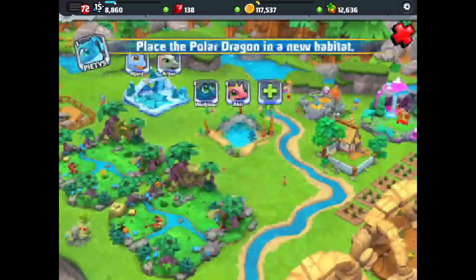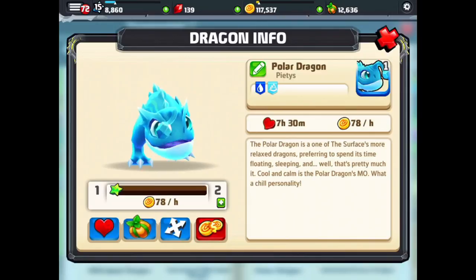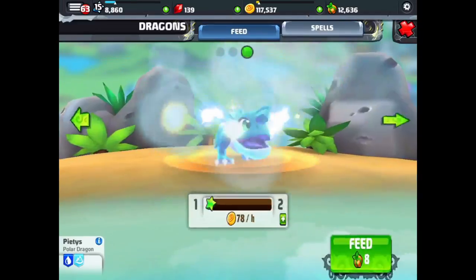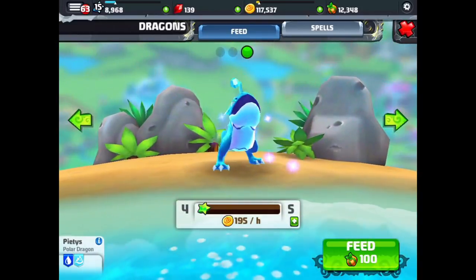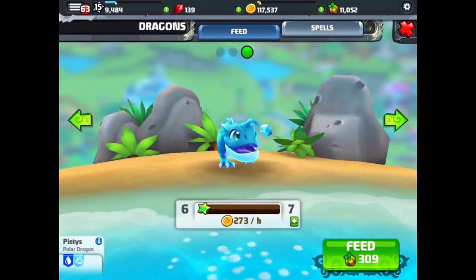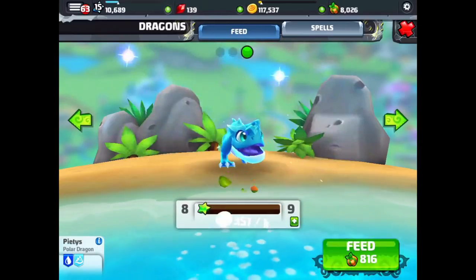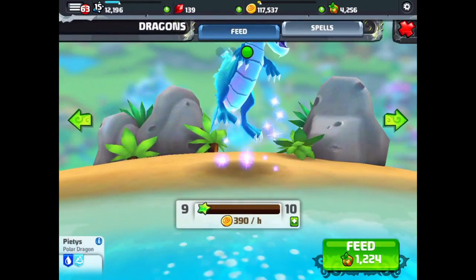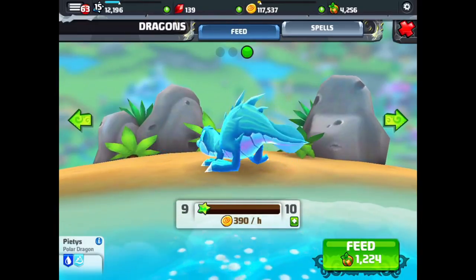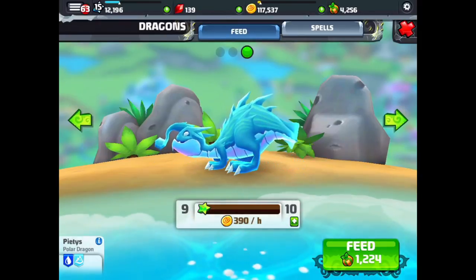We'll place it right here in the water habitat. It opens up the book and you get a gem for your new dragon — very cool. Then I'm going to go feed and level up the new polar dragon. We'll go up to level 4 and it'll change — just a little bigger. Let's see how high we can go. We can go all the way up to level 9. There it goes — there's the level 9 polar dragon. He's got that kind of weird thing hanging in front of his face, but that's a neat looking dragon.